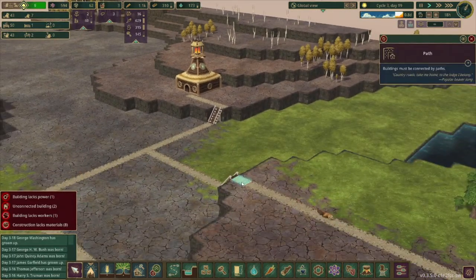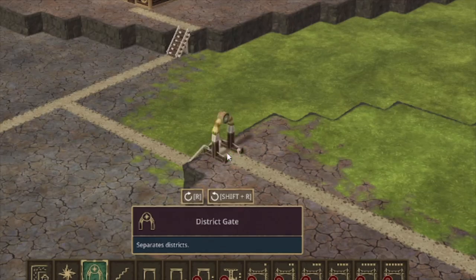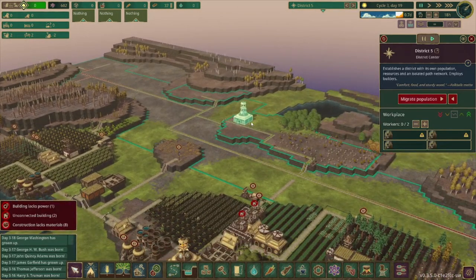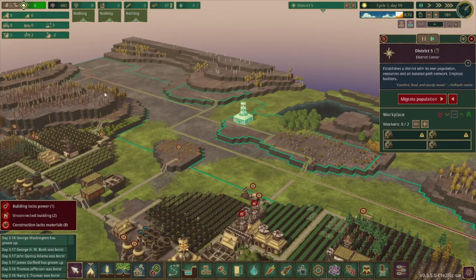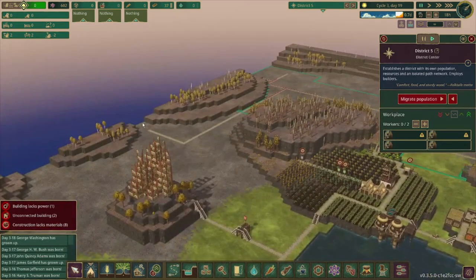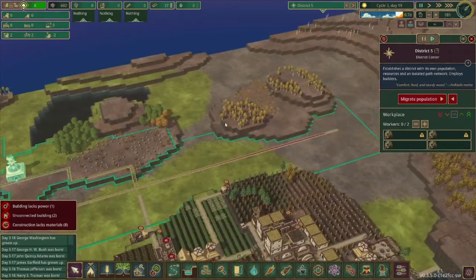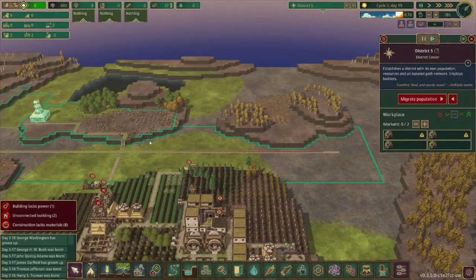Now we can probably move the district gate right here. I played around with the paths and the location of the district center quite a bit, and I don't think we'll be able to get this one right over there. But if this is placed exactly here, this is barely covered, and I think it should reach — visually it looks like it'll make it. We'll see.